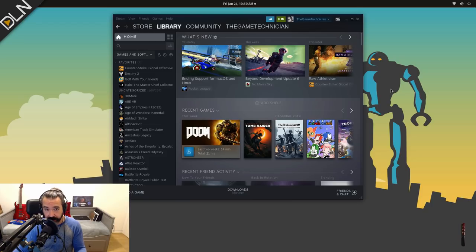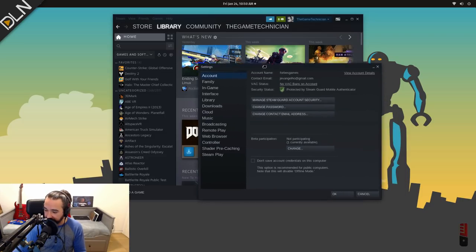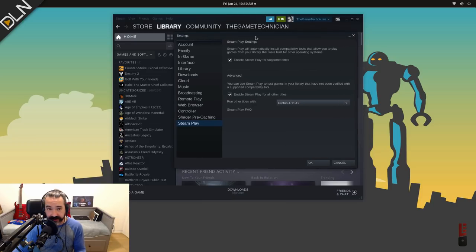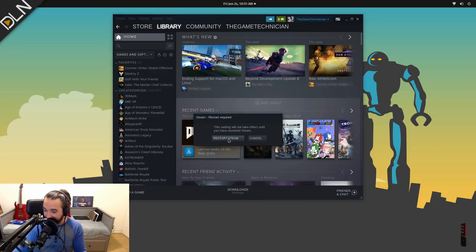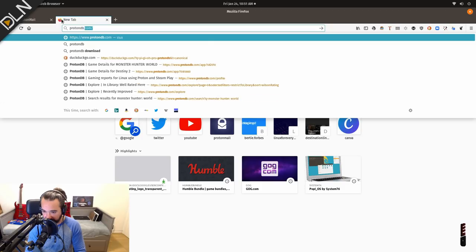Steam on Linux also comes with something called Proton that's built in — you don't have to do anything to install it. This enables you to play thousands of Windows-only games on Steam for Linux. To enable it, go into Settings, scroll down to the bottom, click Steam Play, and click 'Enable Steam Play for all other titles.' Obviously not every game that works on the Windows Steam client will work here.